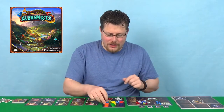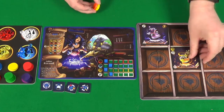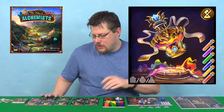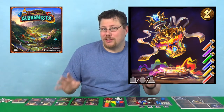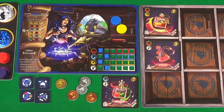Once you've got these decoctions, you're going to use these to get elixirs. The elixirs need certain colours of decoctions — typically between one and two. But you also have these mighty wild elixirs that require each of the different decoctions, which is six different decoctions. But they're wild. What are they wild for?